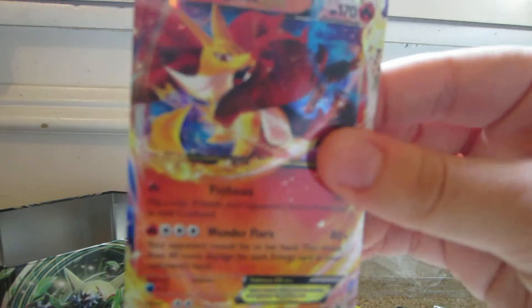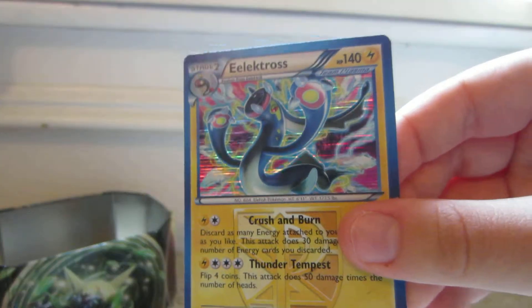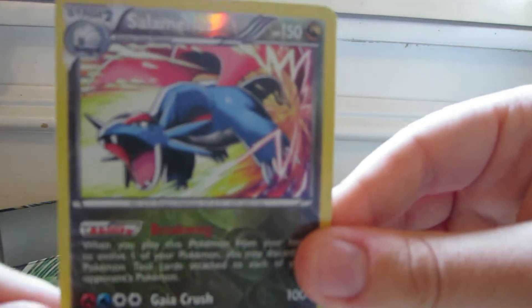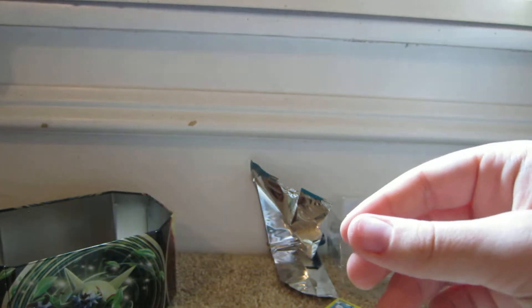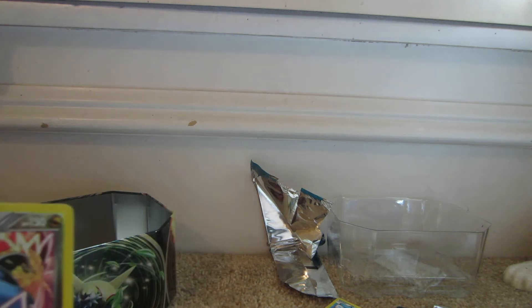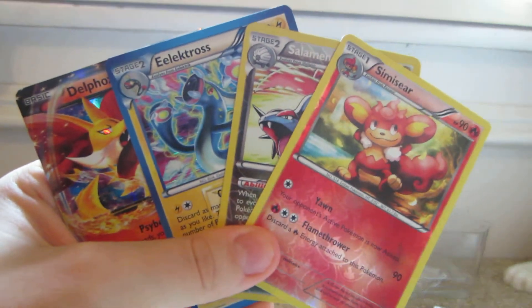So that was a decent tin. We have the Delphox EX promo, the Electros Holo — good card — the Salamence Reverse — nice card — and the Simisage Reverse. These are the rares. Anyway, thanks for watching.